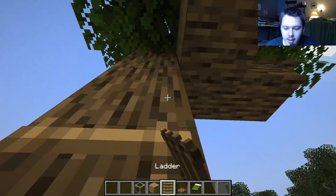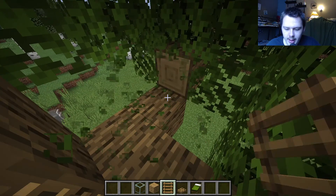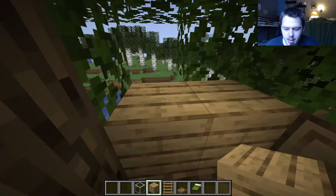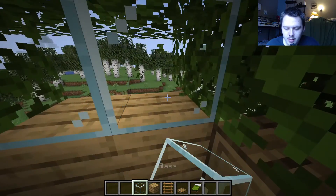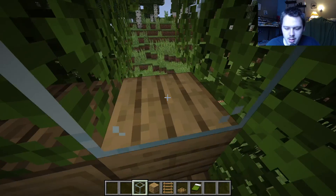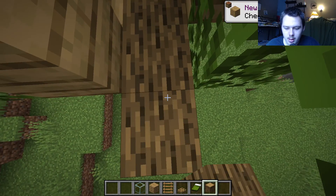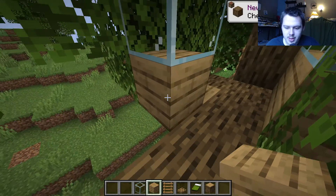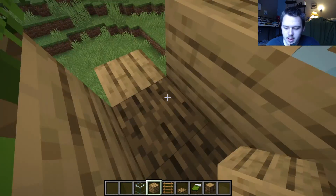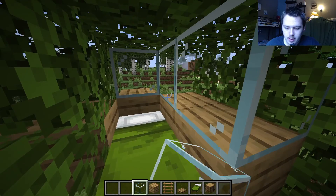I'm gonna build a ladder up here and then build a second level right here, then place this block here. Let's add a window there, destroy that, place that there. Let's grab an oak log. 24 seconds left — place that right there. 18 seconds left — let's grab a bed, slap that down, window and window.